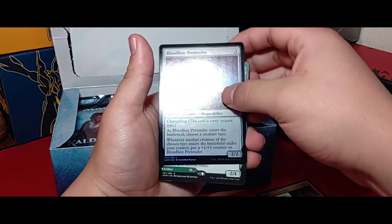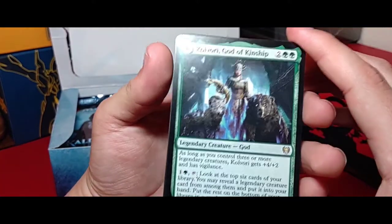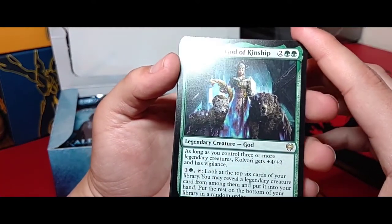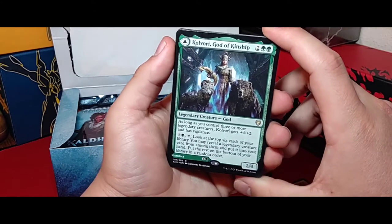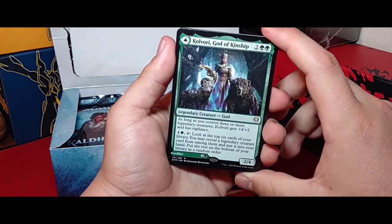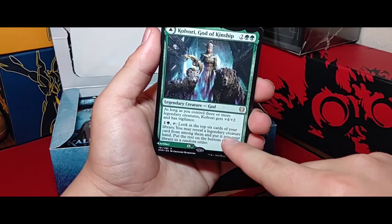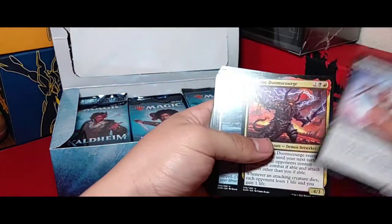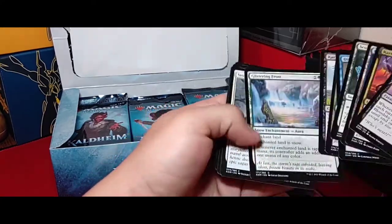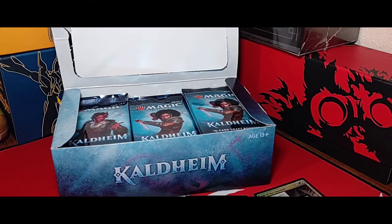Another foil! How do we already have three foil hits? And Glavorite, God of Kinship — as long as you control three or more legendary creatures, Glavorite gets plus two plus two and has Vigilance. So it's a four drop that if you have three creatures becomes a six-six with Vigilance. It can also search for legendary creatures in the top six. Pretty good!